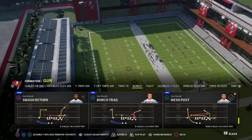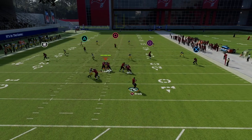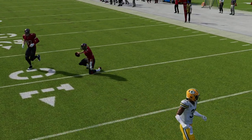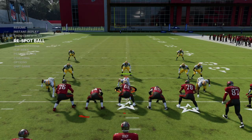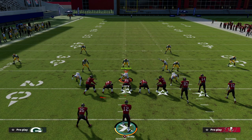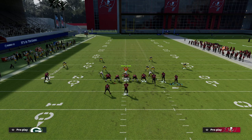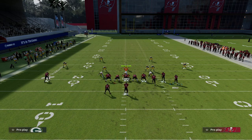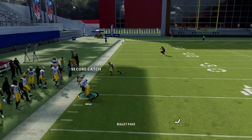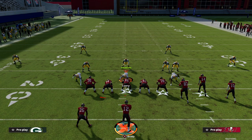Let's watch this route develop. You're going to see this post run and then stop at the numbers. What makes this so good is that bunch can easily be flipped, and you want to run this with your bunch formation to the wide side of the field. Most people expect the wide side to be where you attack with crossing routes — but in this play, you can actually throw this deep post to Miller with a pass lead straight up, and you'll see it get over the top of 30-yard clouds.